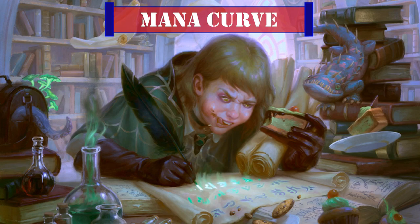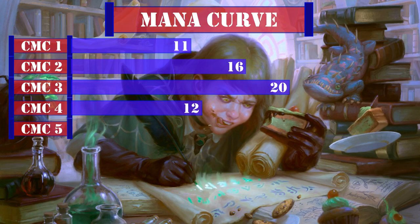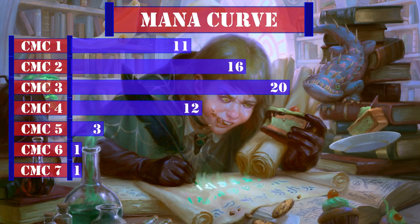Looking at our mana curve we have 11 one-drops, 16 two-drops, 2 three-drops, 12 four-drops, 3 five-drops, 1 six-drop, and 1 seven-drop, leaving us with an aggressive curve that aims to get our smaller frogs and protection sources out early, followed by Gralnok to enable a self-mill plan as soon as possible, keeping him alive to use our exile as a resource until we mill ourselves out with a self-mill win condition on board.